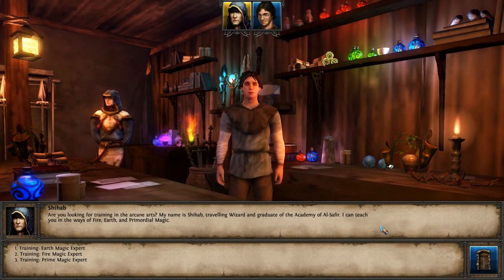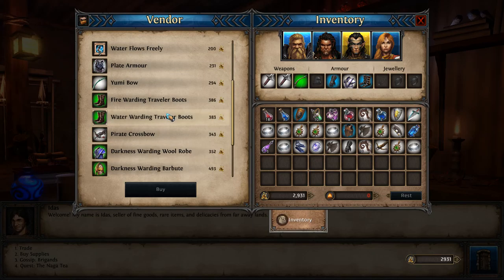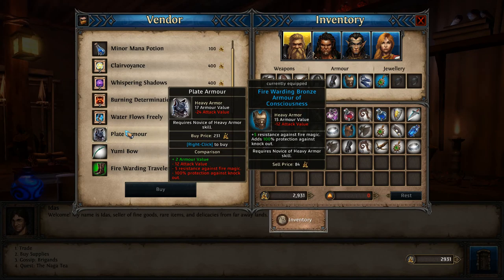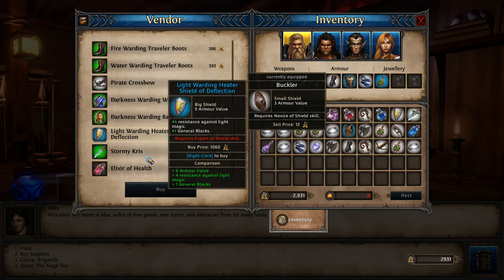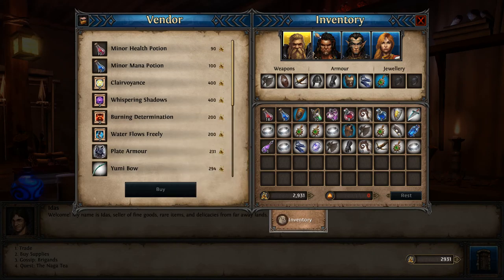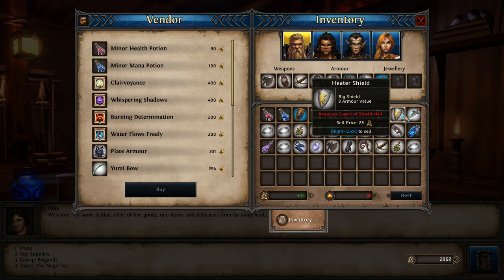Are you looking for training in the arcane arts? Oh yeah, right — there was a reason I came here. I was going to trade with this guy and see what he's got. Plate armor — that's actually kind of nice. Water warding might be more useful. Darkness warding, expert stormy — that's kind of cool. We can totally afford the elixirs if we really wanted them. We can sell a lot of this crap for money.